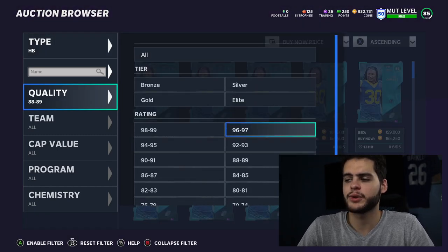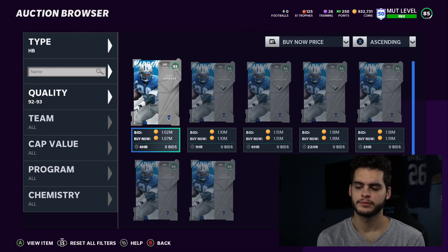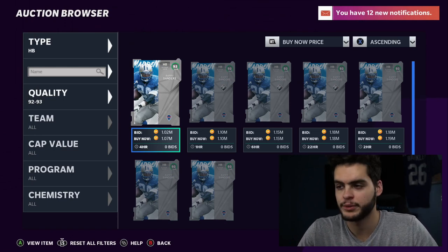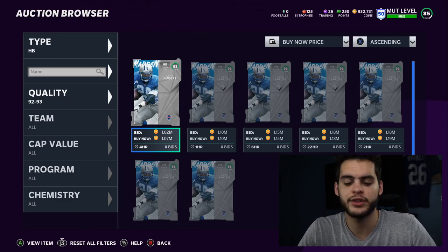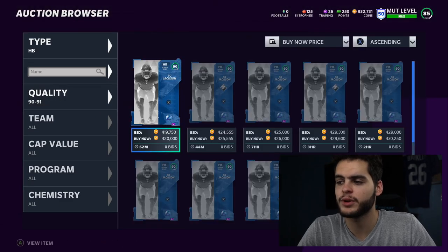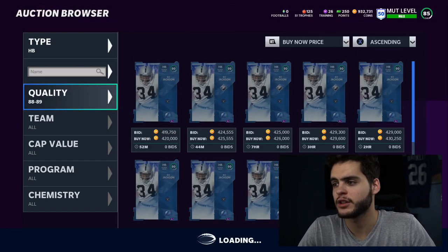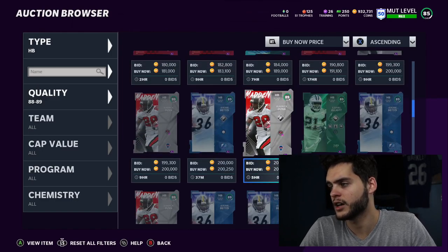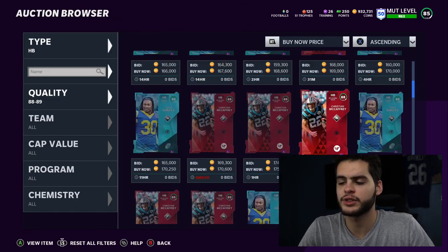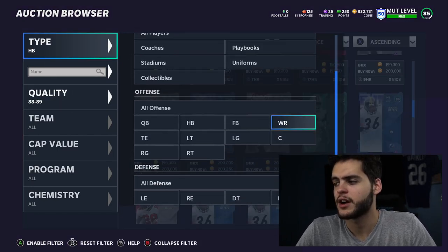For running back, it's Barry Sanders — he blows away the competition. I've had both Barry and Bo Jackson and Barry is way better; the agility, change of direction, and ball-carrying ability aren't even comparable. Bo would be second, though I'm not his biggest fan. For those who can't afford either, Tiki Erley, Ezekiel Elliott, and Aaron Foster are all close in speed — it comes down to whether you prefer a truck or juke ability.